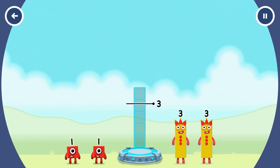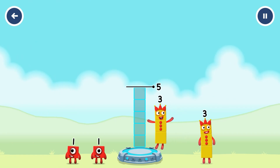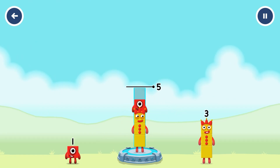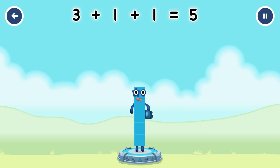Add number blocks to make five. Three. One. One. You got it. Three plus one plus one equals five.